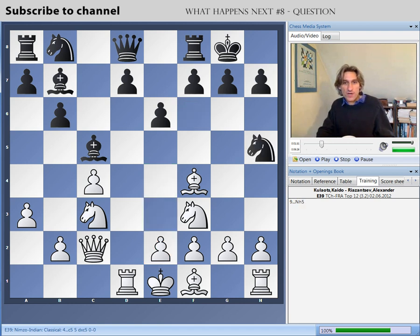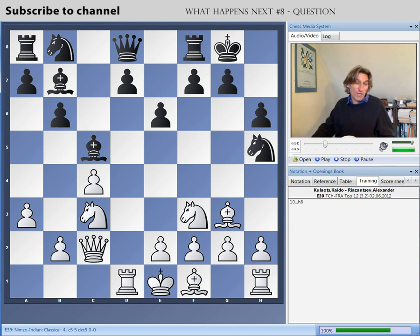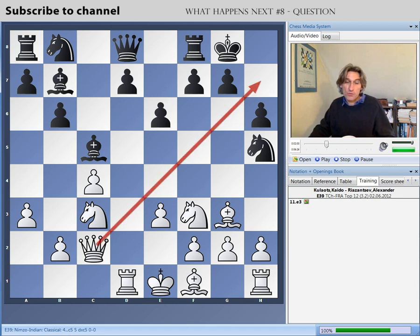Black played Ngh5, trying to push that bishop to a worse square. The bishop comes back to g3 — now if this is taken, you'll notice the h-file is opened. So black pre-empts that with h6, obviously preventing a hit on h7.